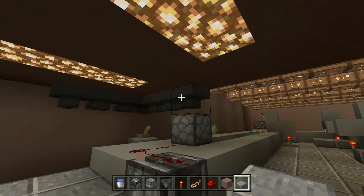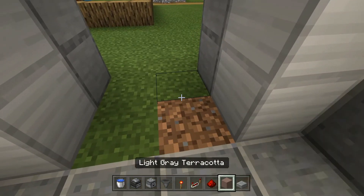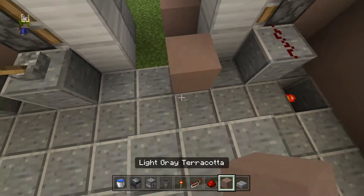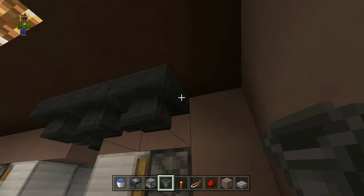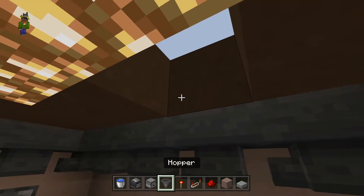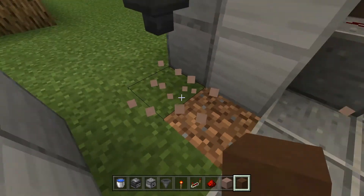I'm going to leave the hoppers going over here and send them out this way into where the truck's going to be — right about here. I'll put the hoppers going into this block here, which is basically where the truck will be. So I'm routing the hoppers around the edge. Let me connect this up — I didn't want to break that, I wanted to replace it. Okay, that is connected, so all the items are now going out here to where the truck will be.